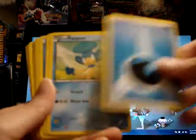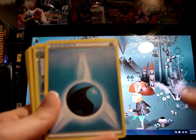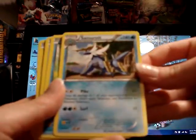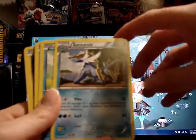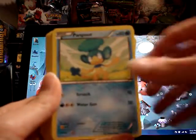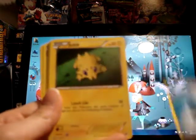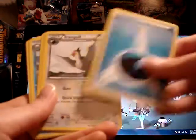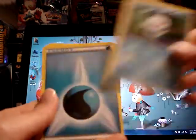Revive, Panpour, Simipour, Basculin, Oshawott — looks like we've gone through most of them. Here's Samurott, also a rare. I'm thinking this is probably going to be a normal holo — yep, this is typically a holo in the set. So a non-holo here, which means I can put this in my collection as a theme deck promo. Panpour, Ducklett, Poké Ball, Joltik, Professor Juniper, Tranquill, Energy Retrieval, Dewott, Potion, Piplup, Oshawott, Energy Search, Blitzle — and that's it for that deck.